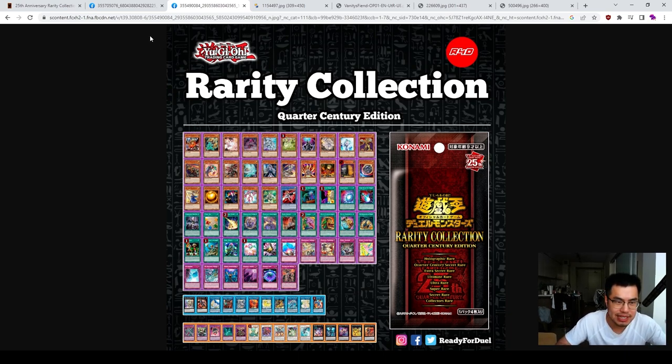Now here comes my issue with the set. In the Rarity Collection as well as the upcoming Brothers of Legend, they're reprinting existing cards — for example, Starlites as Starlites. They're reprinting them in Quarter Century Rare, which is essentially the exact same as Starlite. That kind of bugs me because people spend a lot of money on these cards. Getting a Starlite feels like it should be the max rarity. It already bugged me enough with Ultimate Rares — Effect Veiler got reprinted in Starlite, and now no one really wants the ulties.